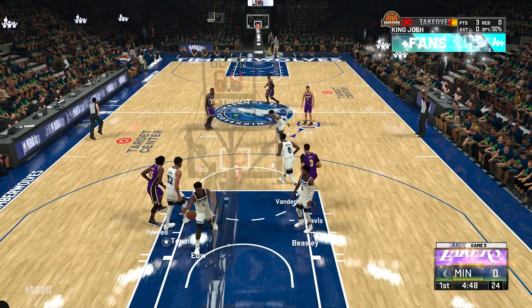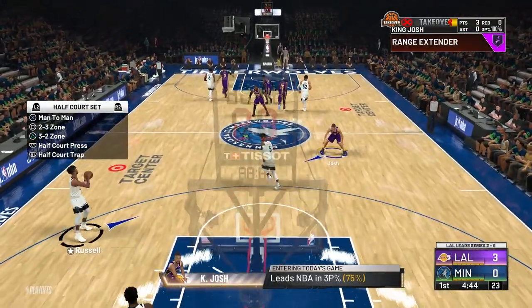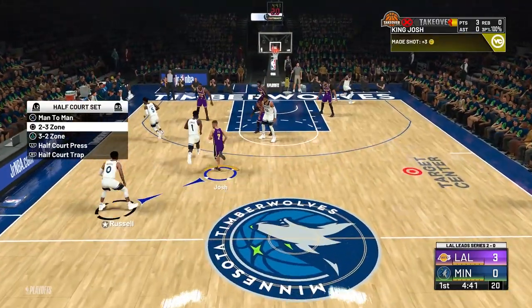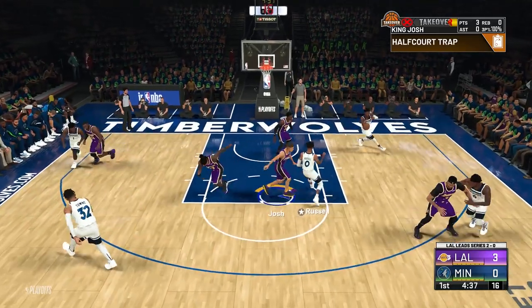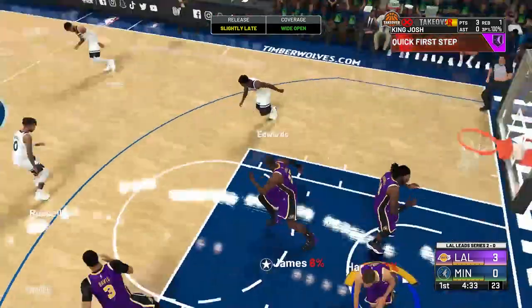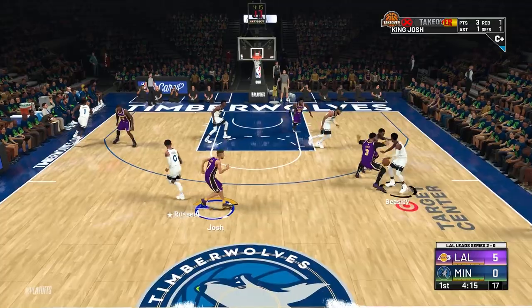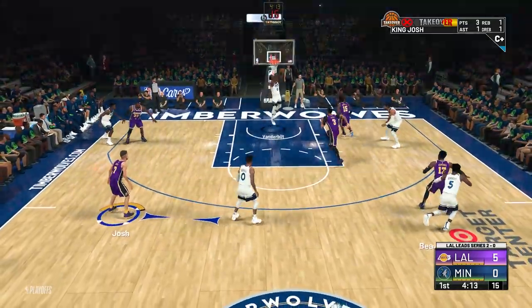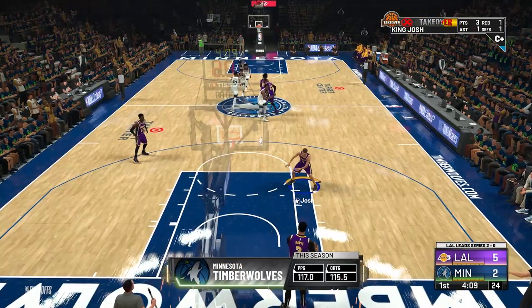When you start up a game, the first thing you want to do on defense is press left on the D-pad, call a 2-3 zone, press left on the D-pad again, and call a half-court trap. This makes your defensive possessions go by a lot faster. As you can see, Dennis Schroeder left Malik Beasley wide open and he misses the shot. In the very next possession, Anthony Davis double-teams, they score right away. This gives you a lot more possessions and a lot more assists.